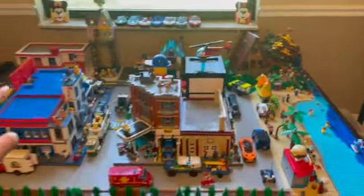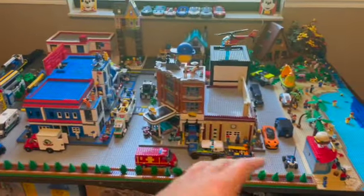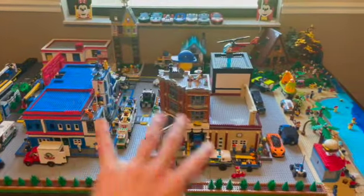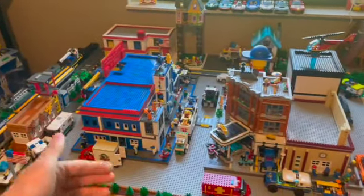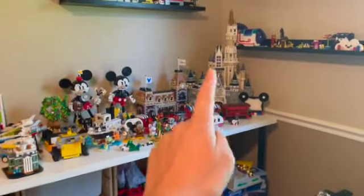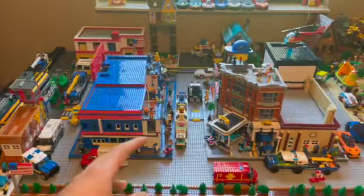There will be a hill for the A-frame up here, and what this area is going to turn into is an amusement park. I thought this would kind of be a yearly thing — this year was the LEGO City, and going into next year will be the amusement park. We'll be putting stuff like the Disney castle, Disney train station, the train, Steamboat Willie, and a bunch of other stuff on this table.